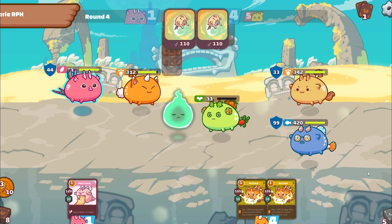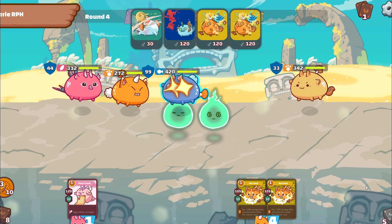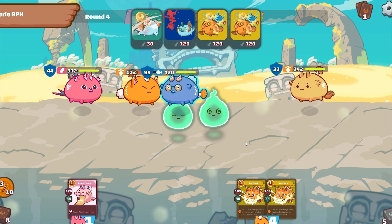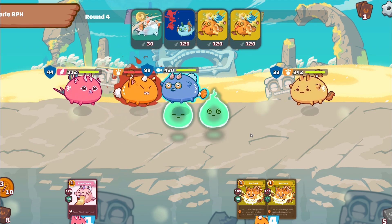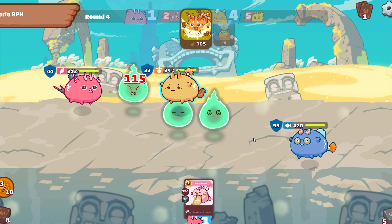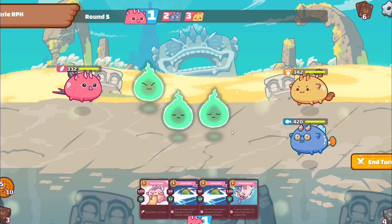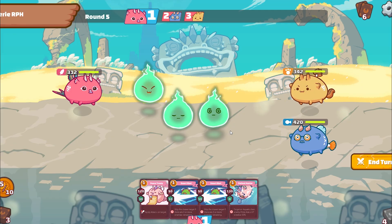Obviously, this math is almost impossible to calculate in-game. An easier way to think of it: the higher your Axie's remaining HP, the higher your chances of entering last stand. So when attacking your opponent, order your moves so that you bring your opponent's Axie's HP as close to 0 as you can before delivering the final blow.